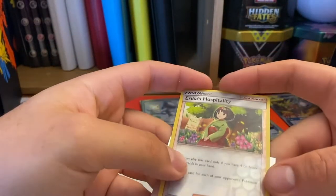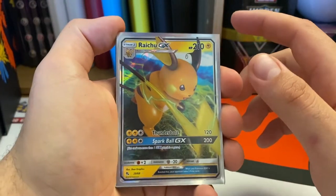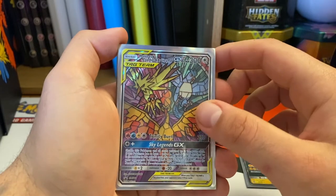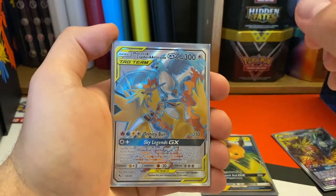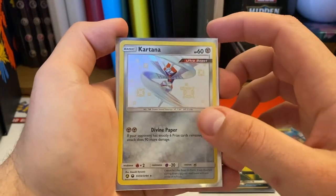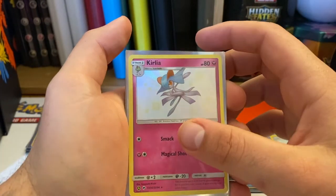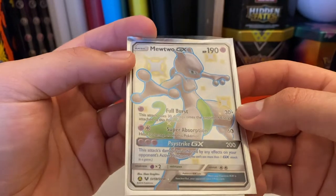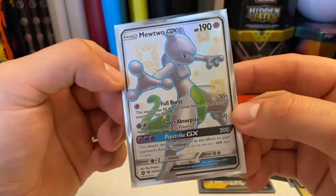I have very much enjoyed opening this set. Let's check out what we pulled today: kicking things off we have the Raichu GX, the only normal GX we pulled. Then we have the Moltres, Zapdos and Articuno GX promo card which comes with the box - very nice and textured. Then we pulled in our first pack the Moltres, Zapdos and Articuno Full Art GX. We got three Shining Vault cards: a Kadabra, a Kirlia, and my favourite card pulled in our second pack - the Mewtwo Full Art GX. What a gorgeous card. Thank you for watching, please like and subscribe and we'll see you soon.